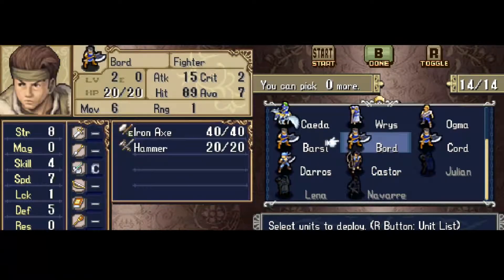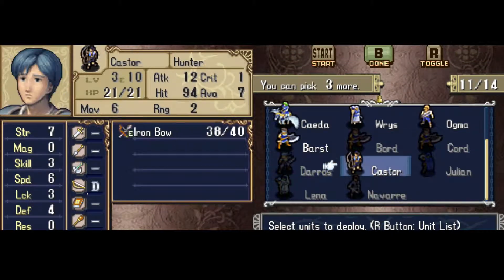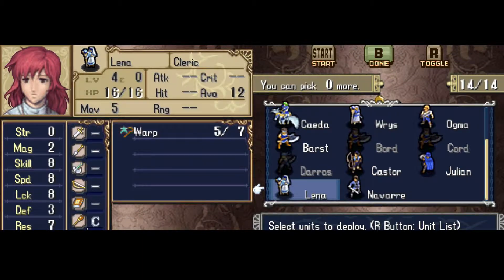I'll be dropping the extraneous Axemen that I don't want to use — oh, Barst. Definitely want to use Barst. And I'll bring the three new recruits from last chapter instead.